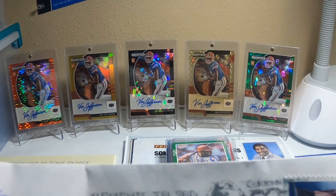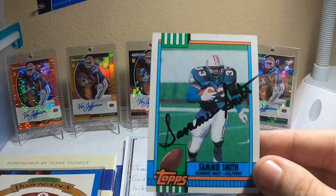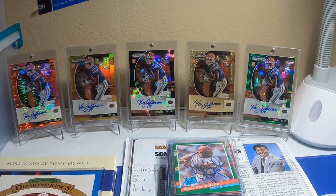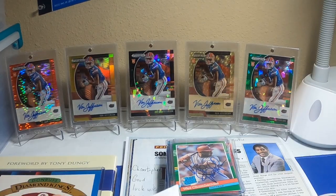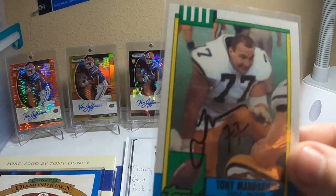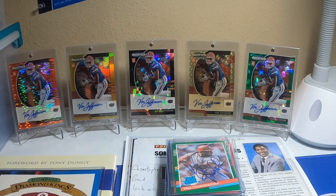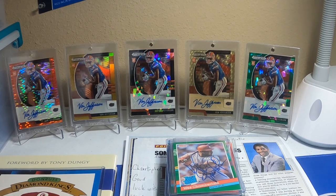17 days on this one — running back for the Dolphins, Sammy Smith, nice autograph. And then this one was a pretty quick turnaround, 15 days — Tony Mandrich. Fitting, I sent that out like right before the draft. One of the biggest draft busts in the history of the NFL. So that's all the TTMs.